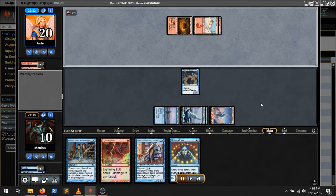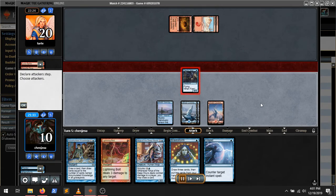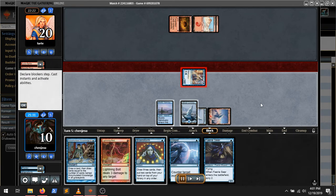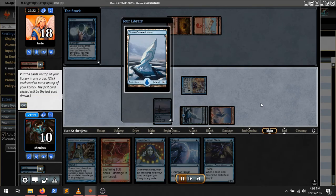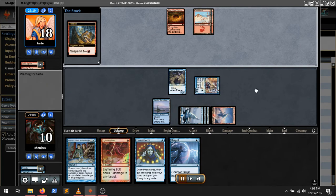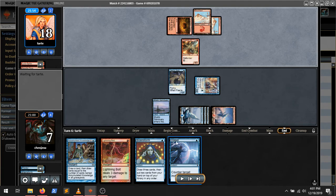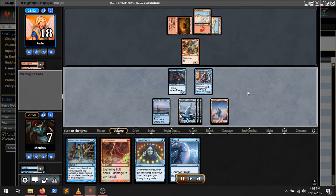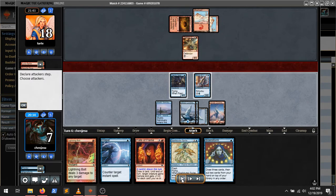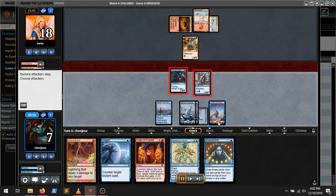They obviously have something for one mana they can do, and it's a Rift Bolt. So we get in with our Fairy. We don't have a Counterspell in our hand, but we could draw one. I think I scryed both of those cards to the bottom. Getting this Ninja online is really important, and we've got a lot of things to do with our blue mana. We don't have hardly anything to do with red mana. We draw one of our Fists. We do have kind of a Counterspell with Spellstutter Sprite, and we are going to need to bolt this. I'm going to attack and see if I can get them with the Fists.